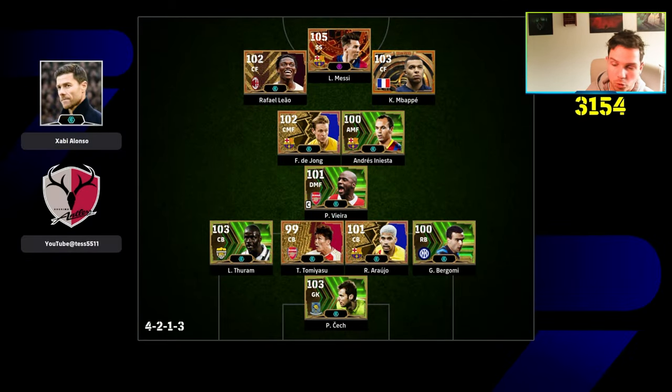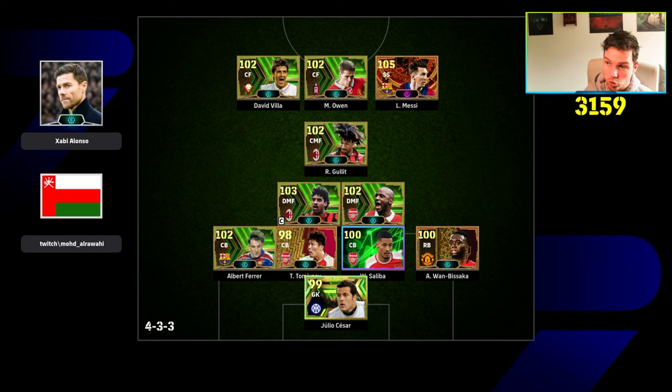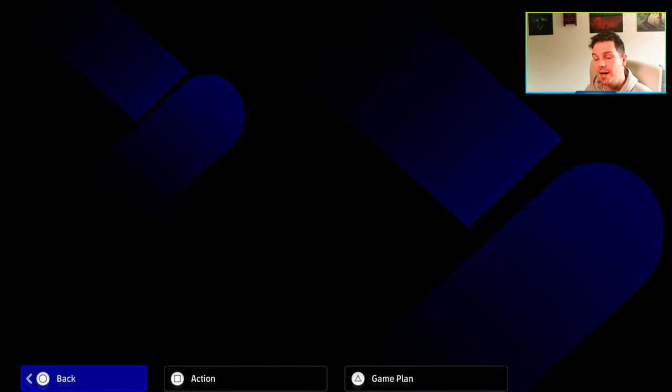Why people are playing this way: even the former rank number one uses Touram, Tommy, Araujo, Bergomi — four center backs, very comfortable. Single pivot Vieira, Neymar, Iniesta, Leao, Messi, Mbappe, De Jong as CMF with Alonso, a 4-2-1-3 formation. This is the meta, meta, meta. Why it works is because when you bring the play in narrow, that is where you're going to score most of your goals. Three center backs with Wan-Bissaka as your defensive double pivot — the old school classic meta with Hollett, Rijkaard, and Vieira. Messi, Owen, David Villa. Hollett can hold the ball up from kickouts as a target man and push the ball forward.